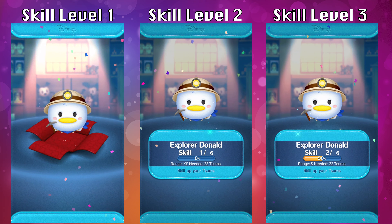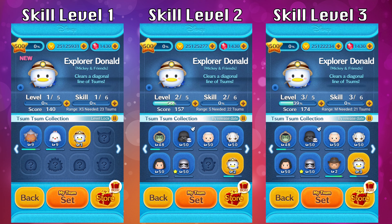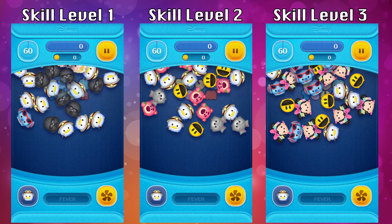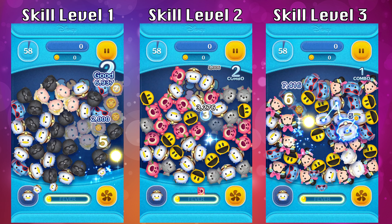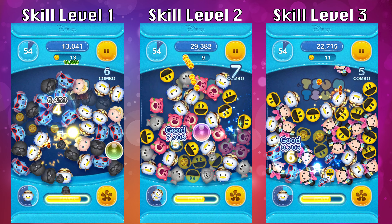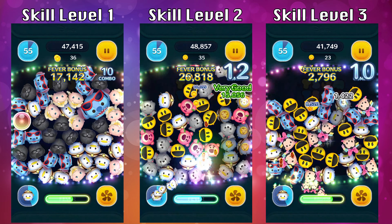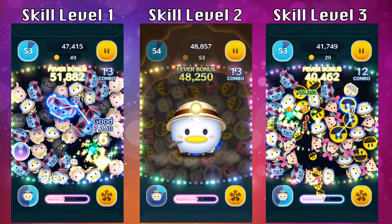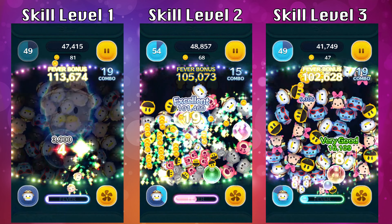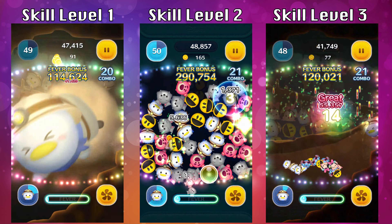Let's take a look at all 6 skill levels for Explorer Donald, starting with skill levels 1, 2, and 3. The difference between the first three skill levels is the skill range and the amount of zooms needed to activate the ability. At skill level 1 the range is extra small, skill level 2 is small, and skill level 3 is medium. You need 23 copies at skill level 1, 22 at skill level 2, and 21 at skill level 3.